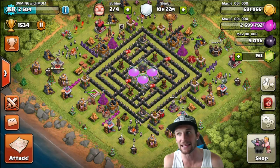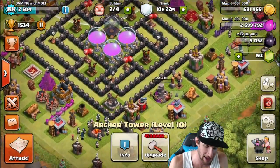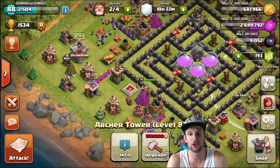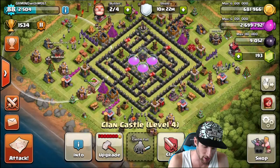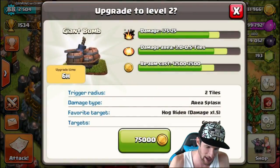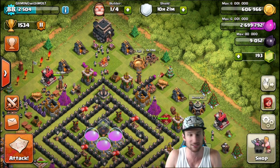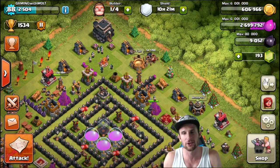We only have 680,000 gold left and we have two builders, so I'm not really sure what we can upgrade. Here's a level 8 archer tower — we need 1,500,000 to get that up. Our Tesla's still upgrading. We could upgrade elixir mines, but those are all maxed out. Our clan castle is going to be 5 million to upgrade. Here's what we can do — we'll upgrade this bomb, and this bomb as well, six hours each. We'll go ahead and throw that over there so people don't know it's right there. Then we're saving up our elixir because we have to upgrade our balloons.